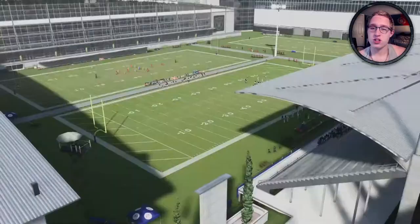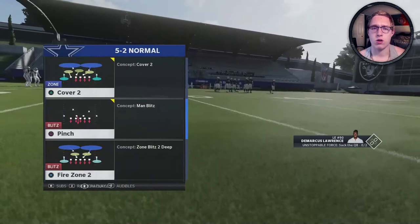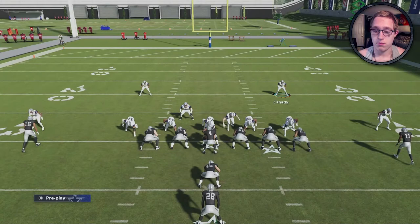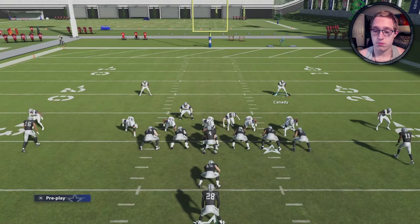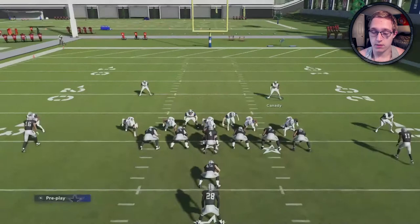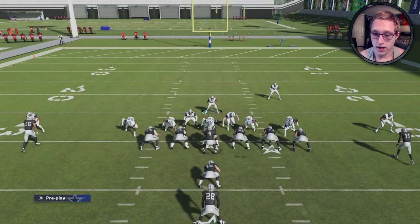Now we're moving on to outside runs. This is basically a one-size-fits-all run defense — not just inside runs but outside runs too. Same setup in the Pinch play: blitz linebackers, press multiple times until Jalen Smith comes down. Sometimes it takes three times. I'm going to user Jordan Lewis since he's on the running back, slant to the left, watch where he goes — click off, very easy, my opponent loses a yard.